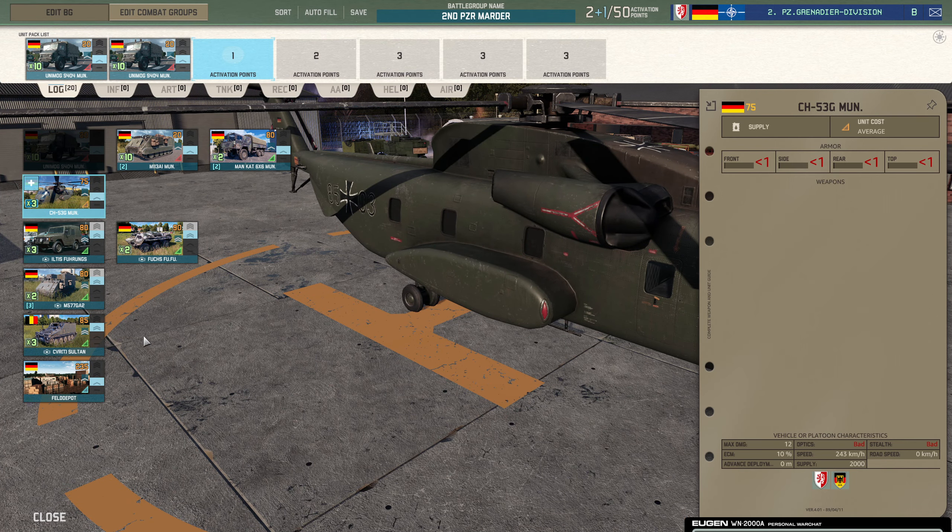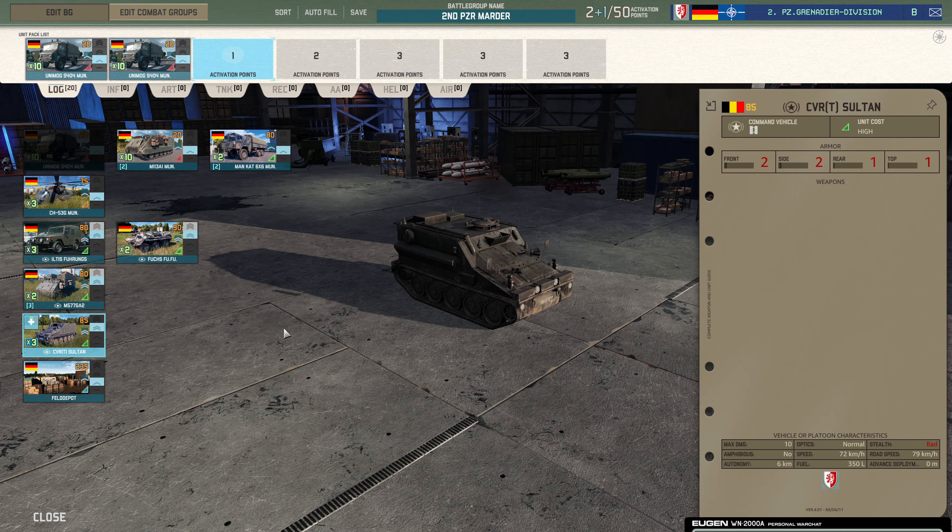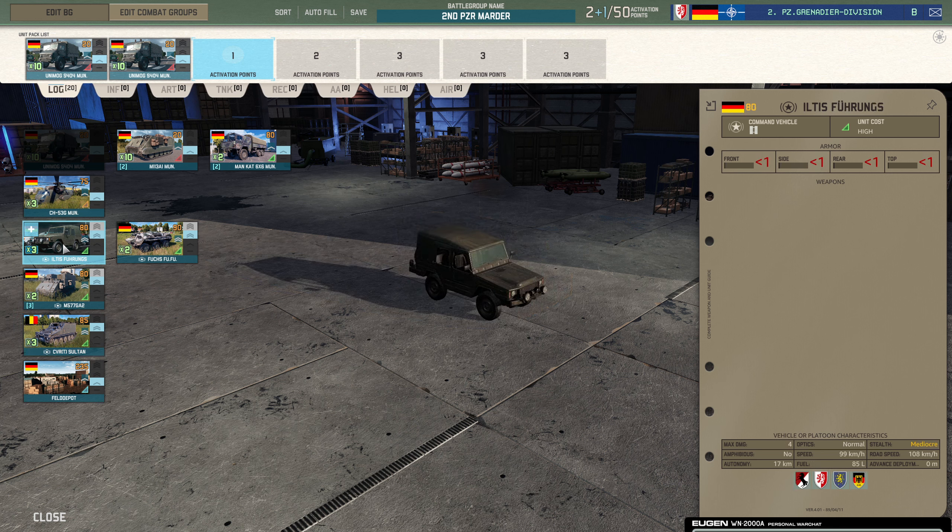When it comes to commands, you've got two choices of three here — the Iltis and the Sultan. The Sultan is very slow, which is really the reason I wouldn't take it. It does have the advantage of armor, so if you're not going to move them around it could be beneficial, but it's still going to die easily to artillery. So it's neither here nor there. I'm taking the Iltis for the speed.